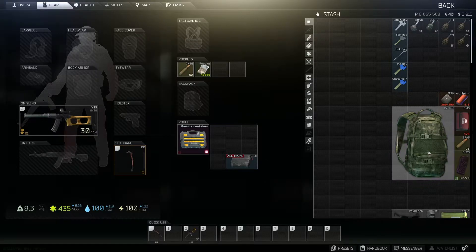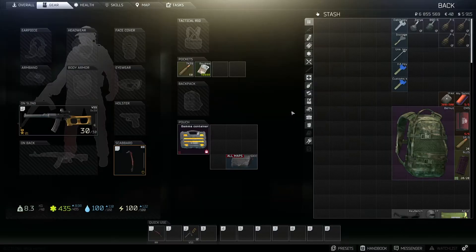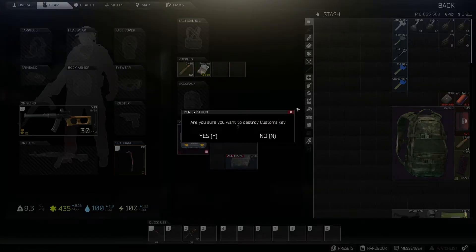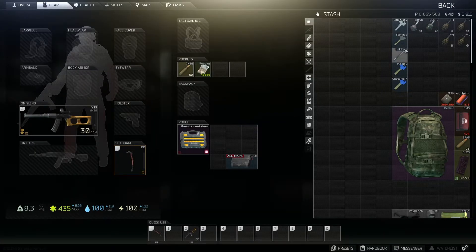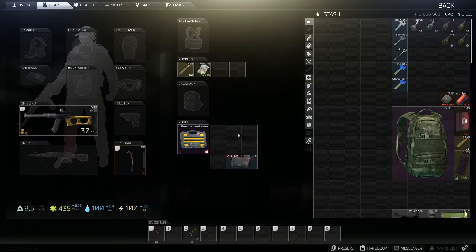To discard items, hit the Delete key — that's the default, though I have it bound to a mouse button for quick access. Then hit Y to confirm deletion instantly, so you don't have to mouse over the button. That wraps up the inventory management section.